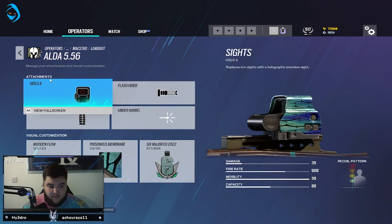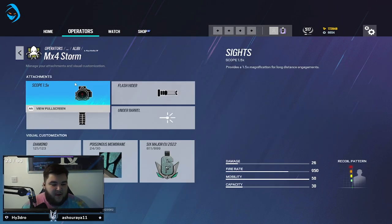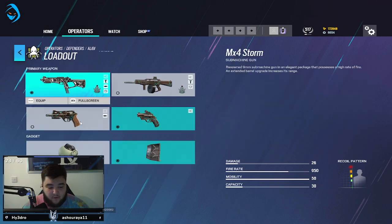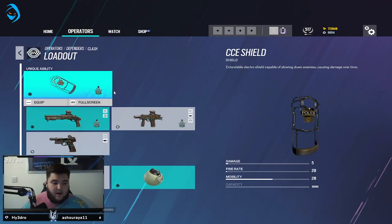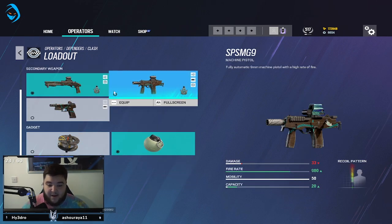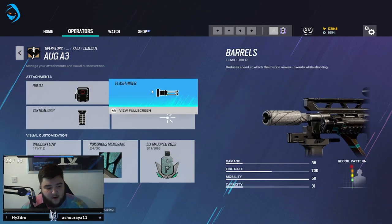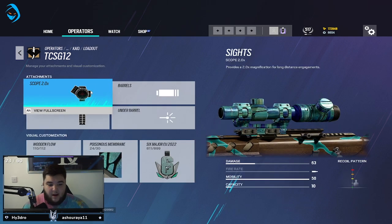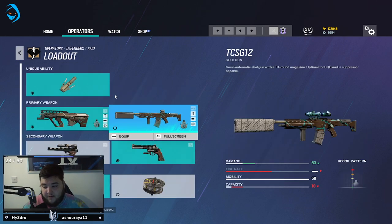On Maestro's older gun: Hollow, flash hider, and vertical grip. Alibi I play quite a bit — 1.5x with flash hider and vertical grip. Bailiff to make rotates. Clash: using the shotgun since you don't have the primary out much, and if you have to pull it out you're probably already dead. Currently using Hollow with flash hider and vertical grip. On the TCSG I have the 2x — going to whack on the suppressor for fun. Magnum as well because I can use that pistol.